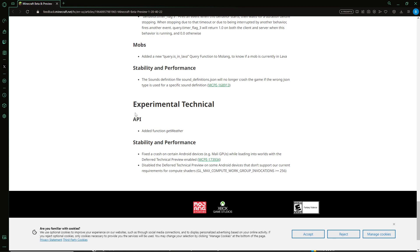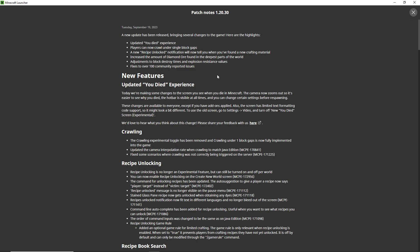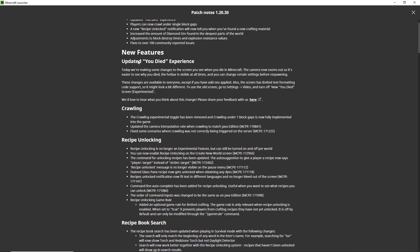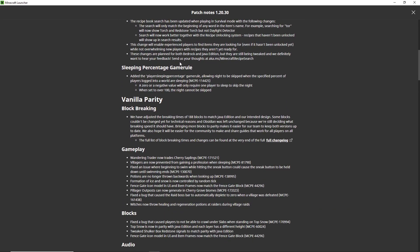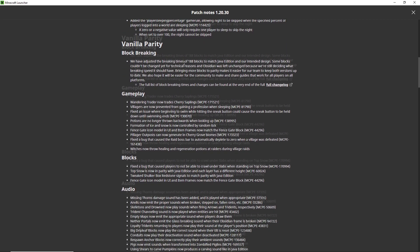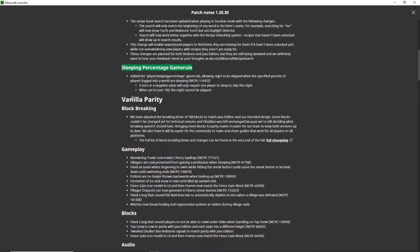Also, if you weren't aware, update 1.20.30 for Minecraft Bedrock Edition dropped yesterday — technically 1.20.20 and 1.20.30 were basically combined together for whatever reason. That update introduced the new 'You Died' screen, crawling, recipe unlocking, recipe book changes, the sleeping percentage change, and a lot of vanilla parity changes including the block-breaking ones.